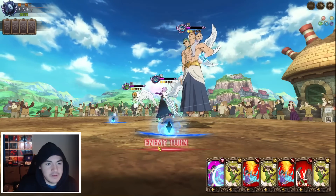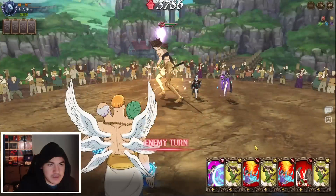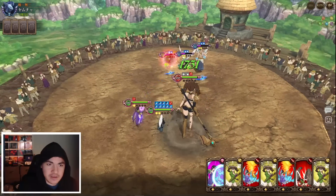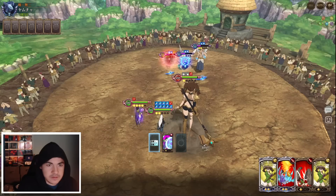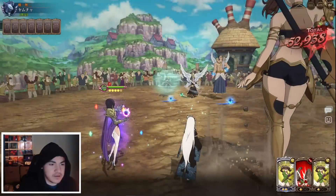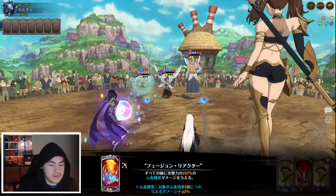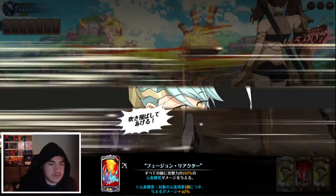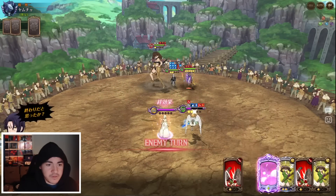I'm gonna push my ultimate here with Merlin. See what we got there and finish it off with Merlin basically. I like it, I like it! Merlin's fun. Merlin's definitely fun. Gonna open here, apply some elemental - she's gonna increase her stats. It's gonna be some decent chunk right here. Now we get our ultimate and finish off our ultimate, hopefully.